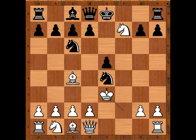Knight takes on e4, check. King to e3. King to g1 seems like a safer option, but in our game we have king to e3. Three of the black pieces are hanging, but the white king is not very safe. So let's see what happens now. Black to move — queen to h4 is the most played move, perhaps the best.